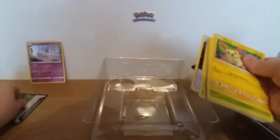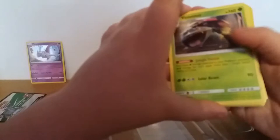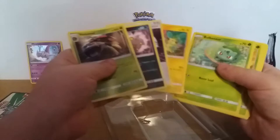One, two, three — definitely the wrong one. A puzzle Bulbasaur, Ivysaur, Stunkfisk, a puzzle Shaymin, and a Fighting Energy. So it's four to the front.